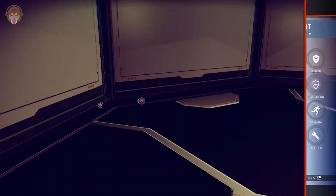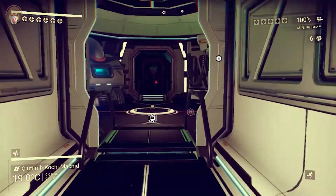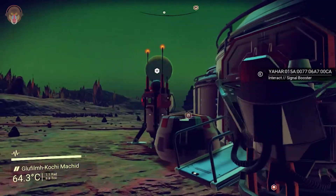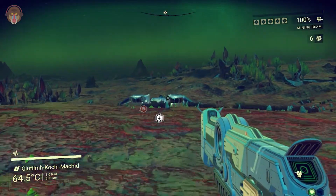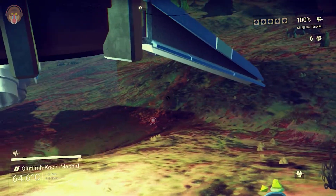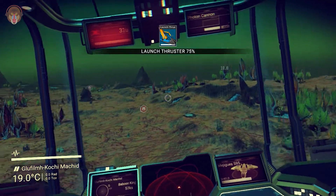Looking at the technologies — for the hazmat suit we need heridium and platinum. Let's quickly go to our ship and lift off. I really want them to add a landing pad — maybe it's a future thing they'll add where you can land your ship close to or on your base.